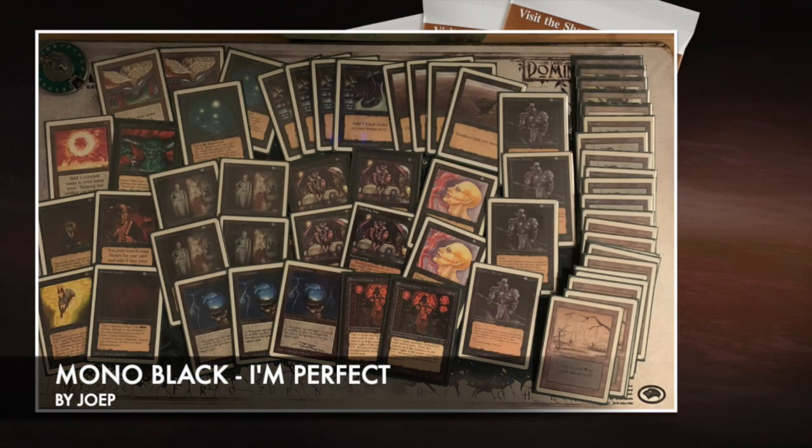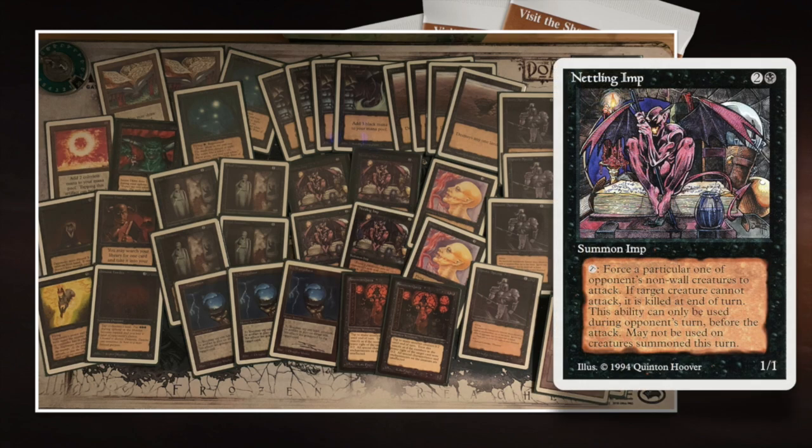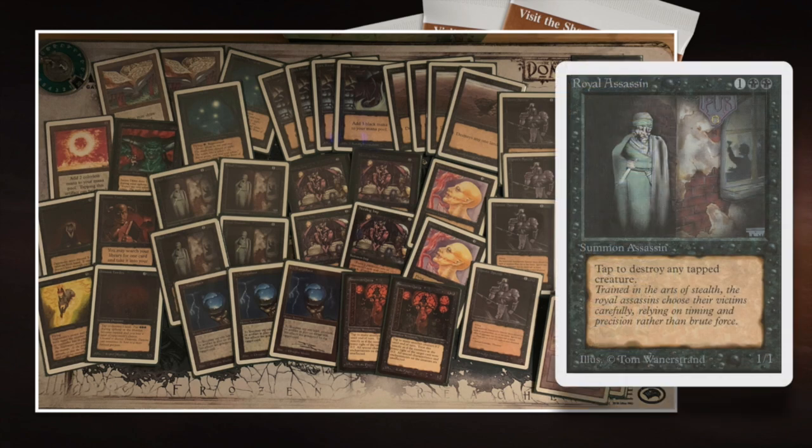Here we see the deck of my opponent Yoop. It's Mono Black and he's called it 'I'm Perfect' because there are so many imps in here - imp as in I'm Perfect. There are four Nettling Imps in here, and I think the reason is because he owns a global set - he wanted to have a deck with the Alpha, Beta, Unlimited, and Summer Edition imp in one deck. You see Royal Assassin, Sorcerer's Queen, Sengir Vampire - that's kind of the dream.